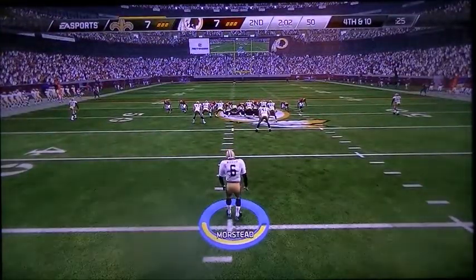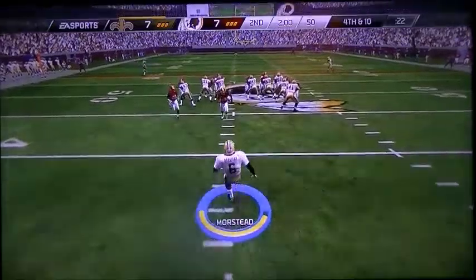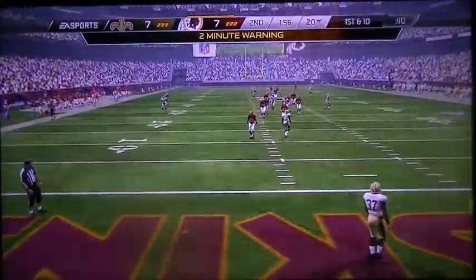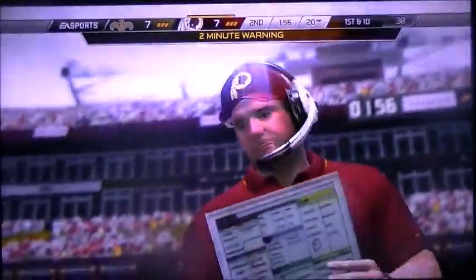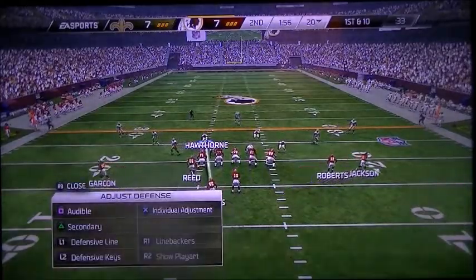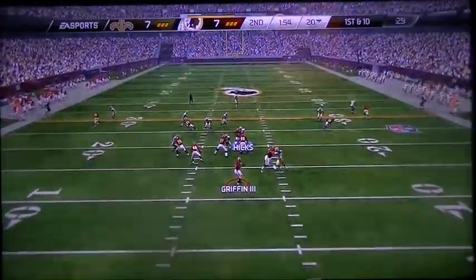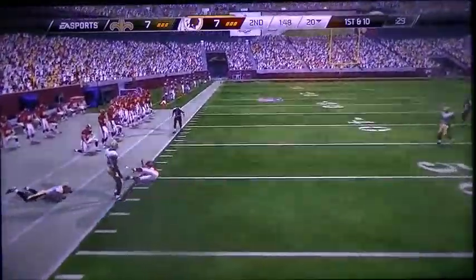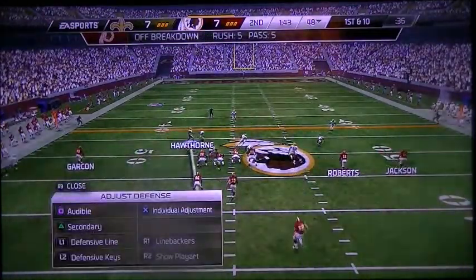They're in punting formation. Halftime two minutes away. First down as they head to the line. Griffin from the gun, out to the left — Griffin over to Reed. He's into the open and tackled right at the 48. The offense is set at the line for the first down after that completion.